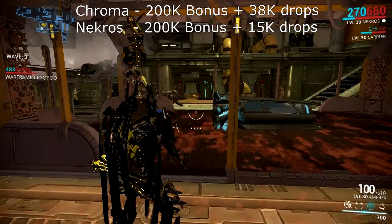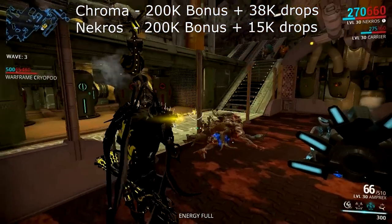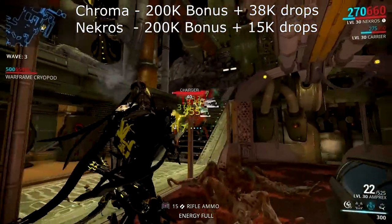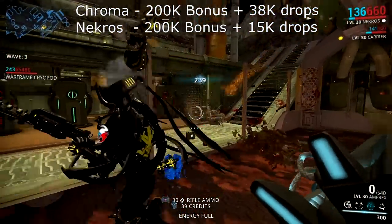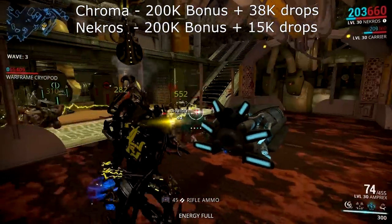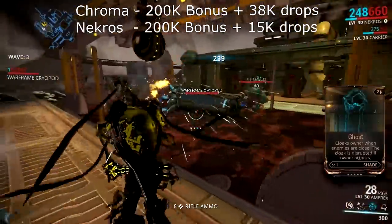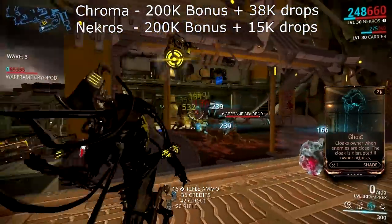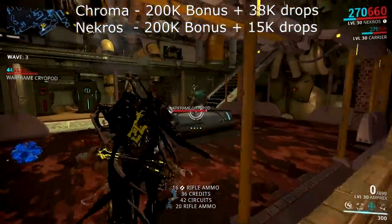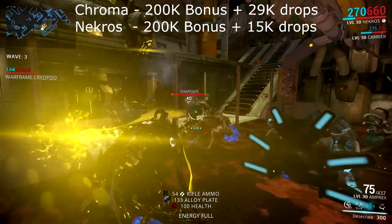Now I almost forgot about energy restores. With Chroma I had to use two energy restores per mission. With a more efficient build you can cut it to one, but you still have to use them. For 10 runs that's 10 energy restores, costing 9,000 credits. So subtracting 9,000 from Chroma brings us down to 29,000 bonus credits from drops.